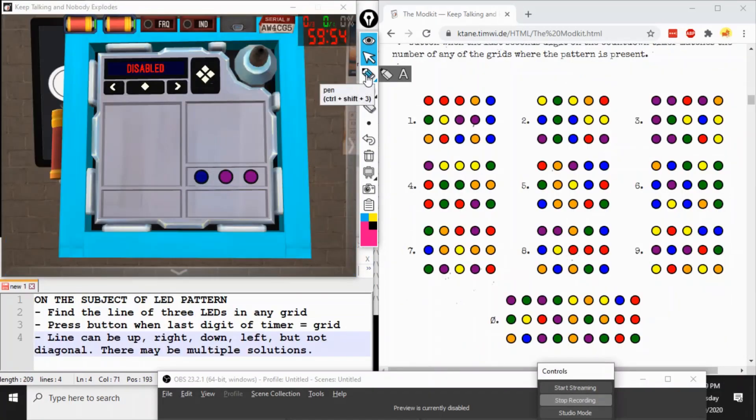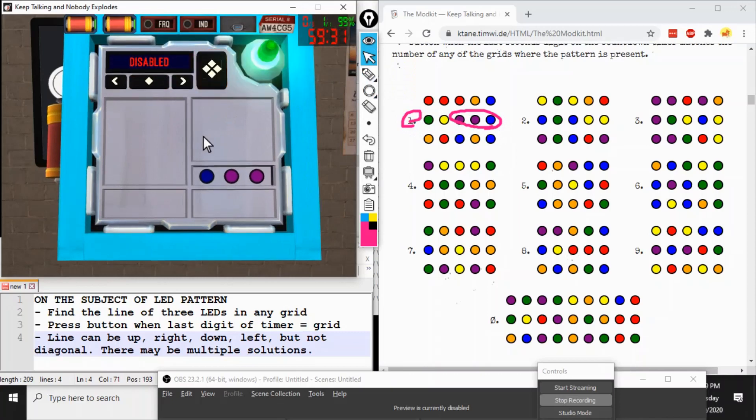If you get just LEDs on your Modkit, you are playing LED Pattern. The objective is to find this line of three LEDs in an orthogonal line among any of these grids. The catch is it must be an orthogonal line, not a diagonal one, and once you find it in a grid, you press it when the last second's digit of the timer equals the grid number you found it in. Blue, purple, purple — it was backwards in that case.